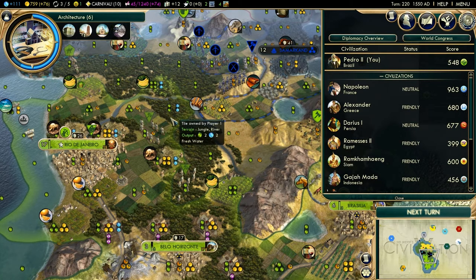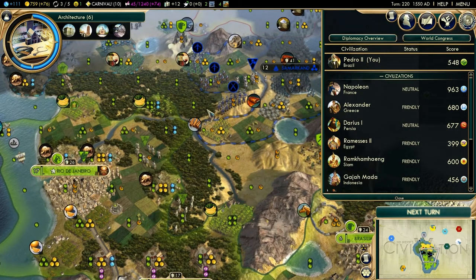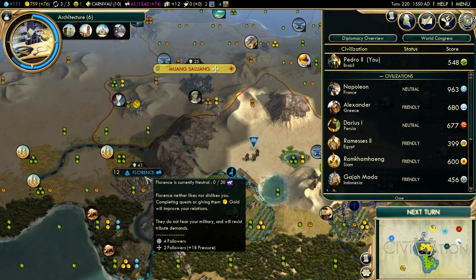Being the chairman also provides several advantageous benefits during the World Congress, such as additional delegates and the ability to propose resolutions. City-states should always be your best friend as well, as they will add delegates to your civilization once you're in the industrial era, like Florence — they can help me out.